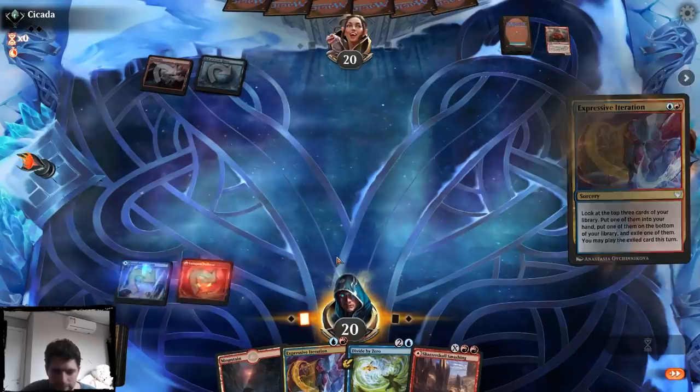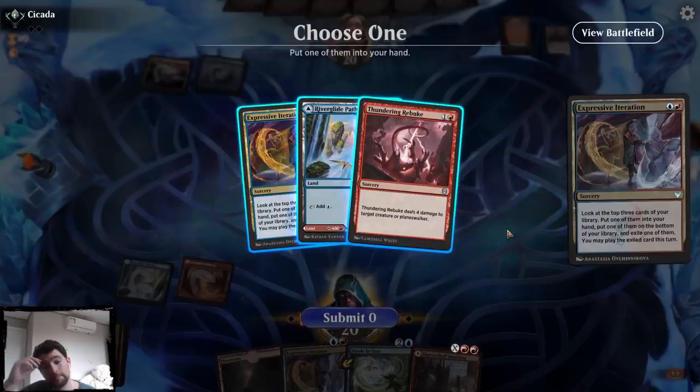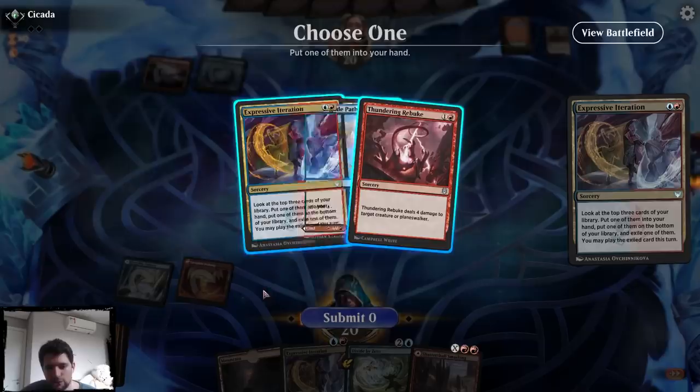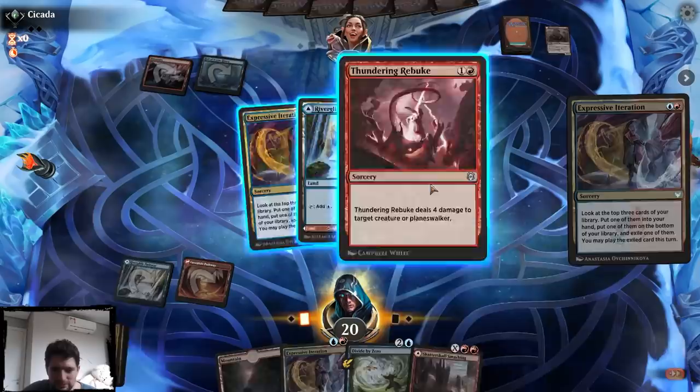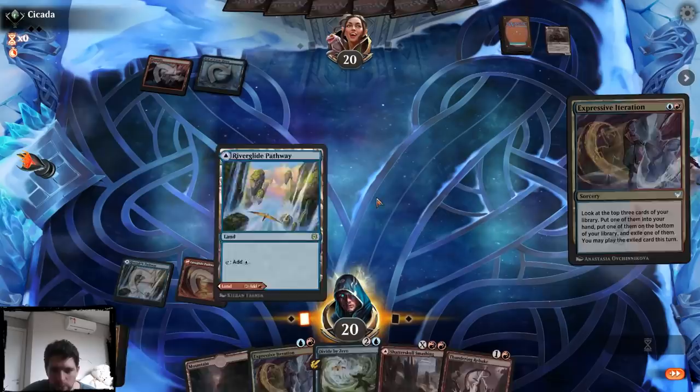Looks like we're playing the mirror here. Rebuke is good versus the Ag and Goldspan Dragon. Iteration is obviously just a more powerful card. The question is how much removal do I actually want? I'm certainly exiling the Pathway here because I can play it immediately. I think I'm going to put the removal spell in my hand. We're getting to the point where iteration is not that important again because I already have two.